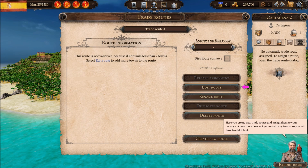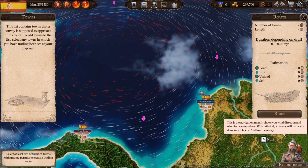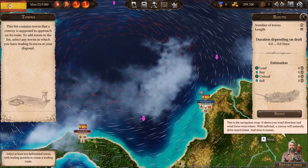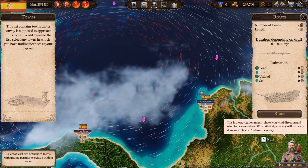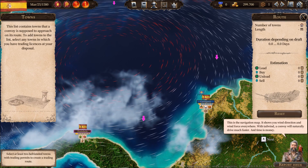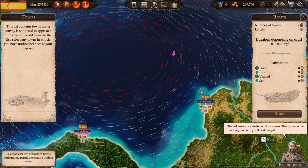This is the navigation map. It shows you wind direction and wind force everywhere. With tailwind, a convoy will naturally move much faster, and time is money. The red areas are sometimes hit by storms, which increases the risk that your convoy will be damaged.